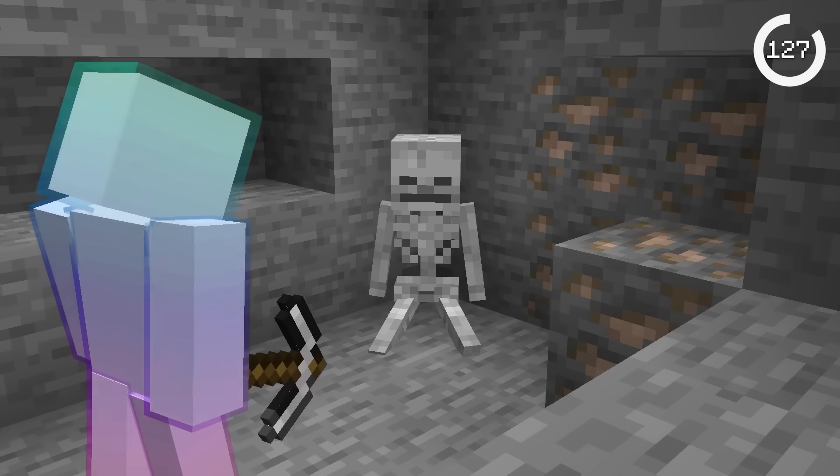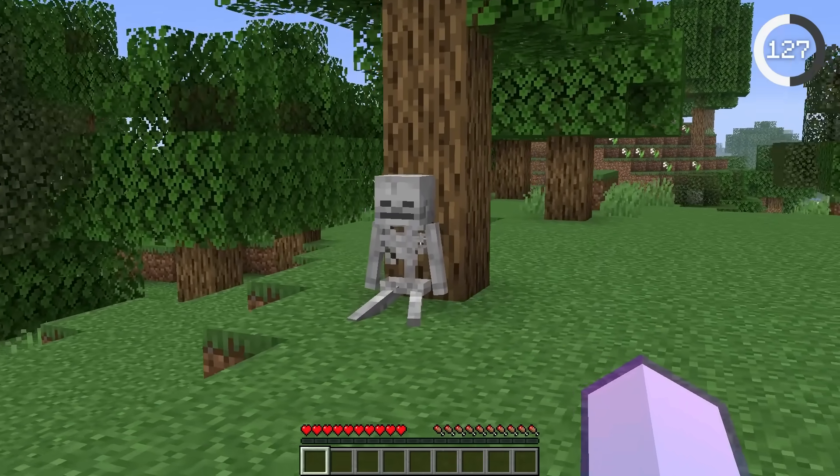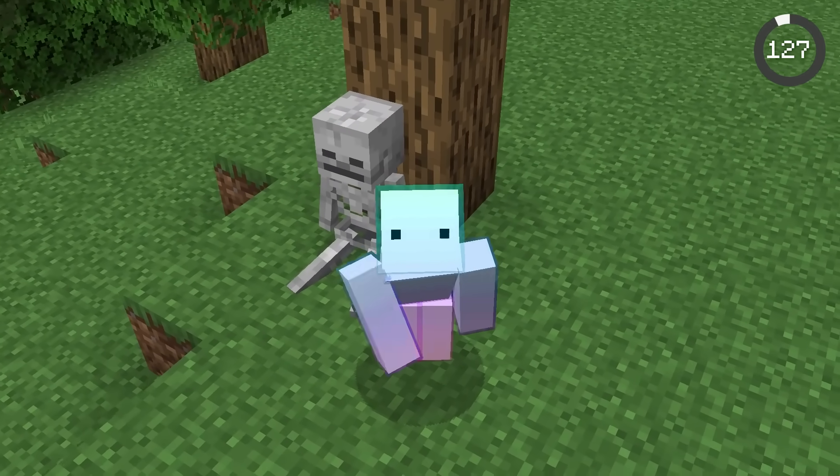Imagine running through caves and finding a scattered skeleton body. Skeleton bodies would randomly scatter throughout your world and would be a cool easter egg whenever you found one. They were determined to not be a good fit for Minecraft and won't be added.